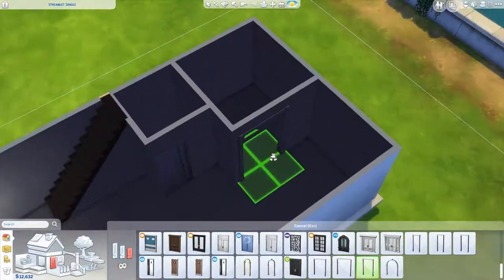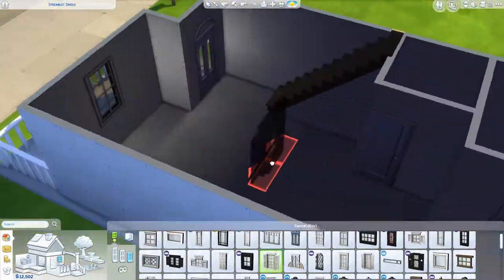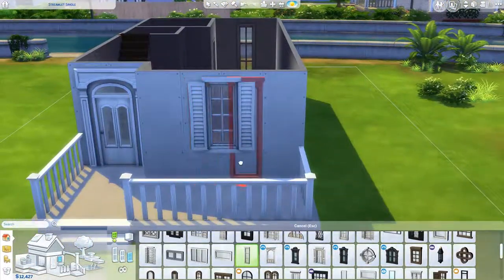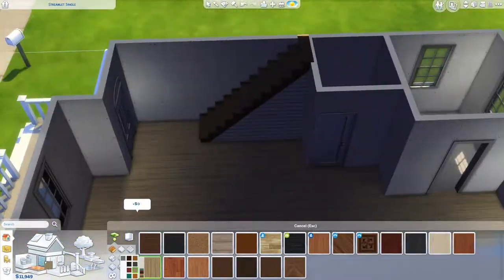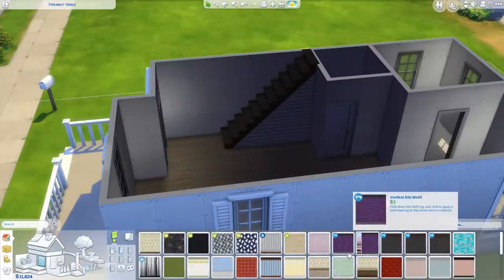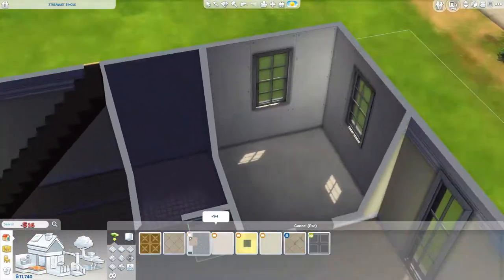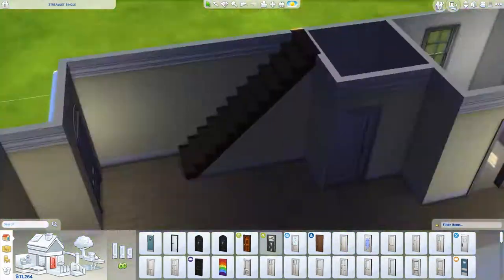So here we are with a simple starter home. It's nothing too crazy, but I gave myself a 20,000 simoleon limit so it can be used as a starter home. And honestly, it's actually tougher than I thought it would be. Towards the end I was really struggling with money and trying to get everything I needed. And you'll find out by the end the second bedroom just has a bed and a light in it — that's it — because I just ran out of money.